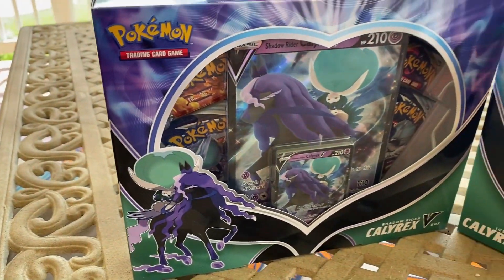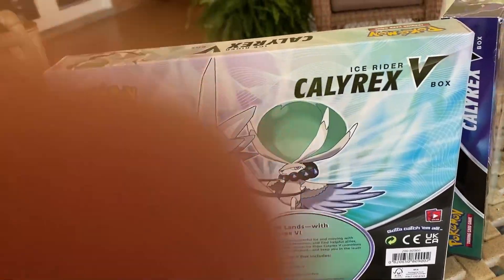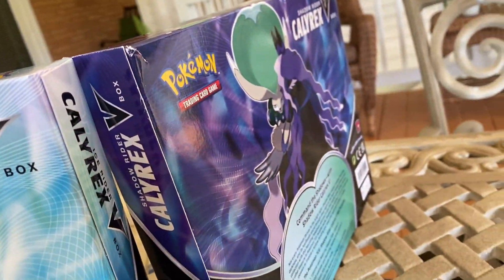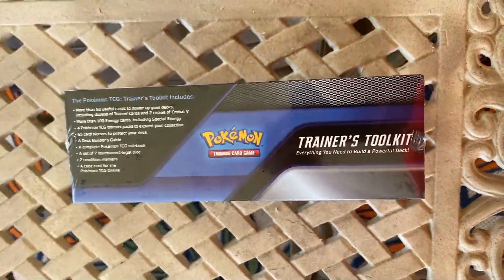What is good you guys, welcome back to Cream TV. Today is a very special day because we are opening up not one, not two, but three all new Pokemon card products. Today we have the Calyrex V-Boxes, both the Ice Rider and the Shadow Rider. Really excited to crack these open, got some decent pack variety, as well as the all new Trainer's Toolkit 2. Really excited to crack this open and see what's inside.